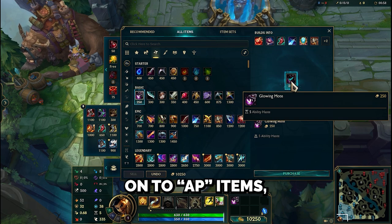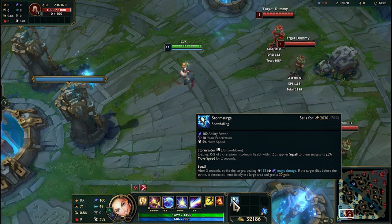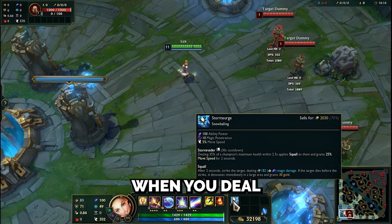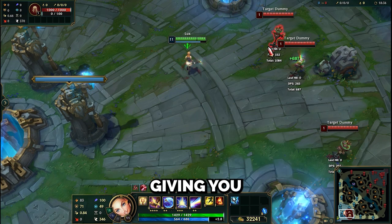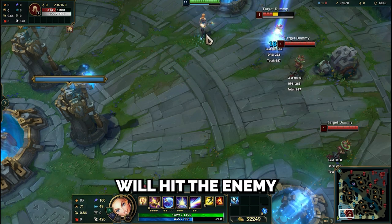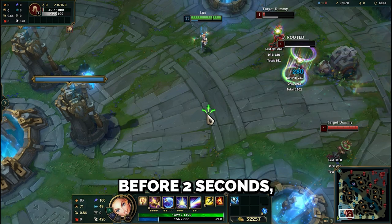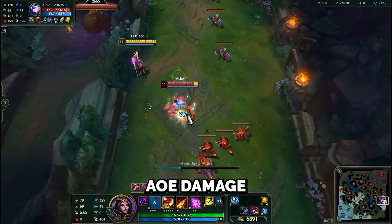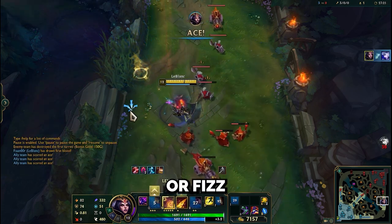Now let's move on to AP items, beginning with my favorite one: Storm Surge. It provides Ability Power, Magic Penetration, and Movement Speed. Its passive triggers when you deal 35% of a champion's health in 2.5 seconds, giving you 25% movement speed. A Thunderbolt will hit the enemy after 2 seconds, but if the enemy dies before 2 seconds, it will do AoE damage over a large area. This is good for AP assassins like LeBlanc or Fizz.